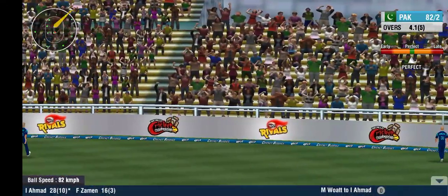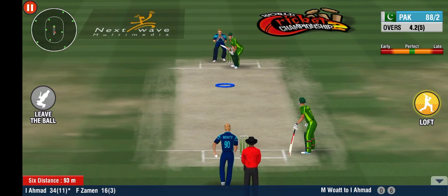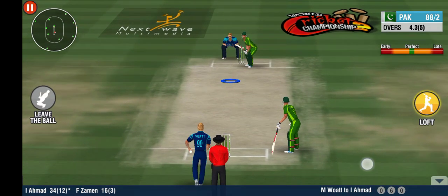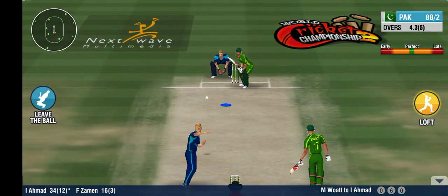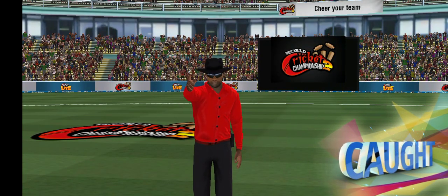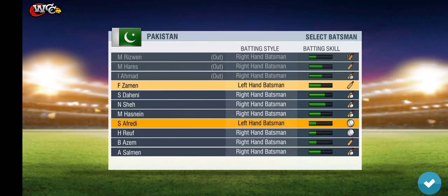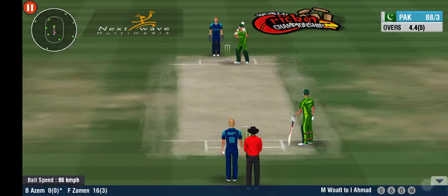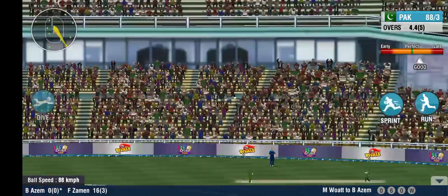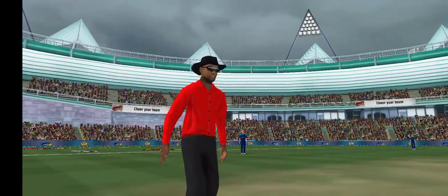That's absolutely magnificent. A perfect delivery — it has deceived the batsman completely. High and rammed on straight. A resplendent expression of batting prowess, though he's played right into the fielder's hands. Interesting decision by the batting captain — he sends in a lower order batsman early in the innings. That is punished. He lofts it straight over for four — he's devastated that ball, thumped over the field.